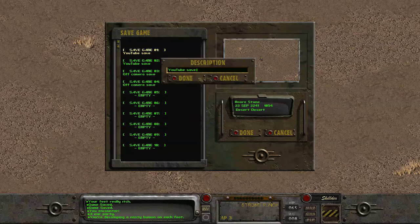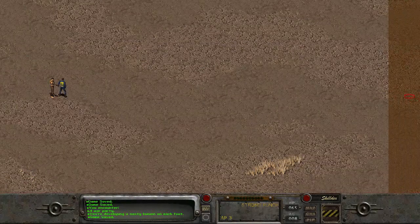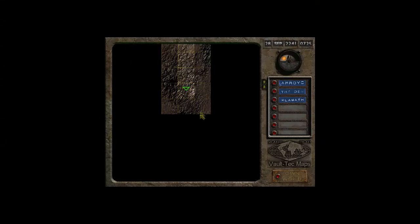In the off-camera save, I developed a bunion — a nasty bunion on each foot — and then it developed into another toe. I don't know how, because I haven't really gotten into any radiation. I mean, I've been exposed to radiation if you count the toxic caves, but other than that I've not been exposed to radiation.